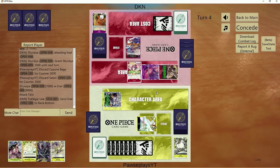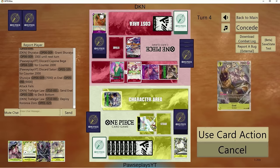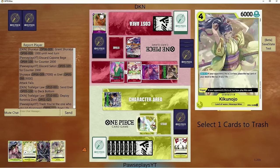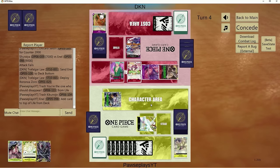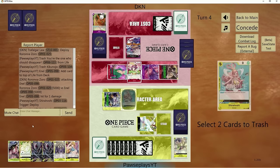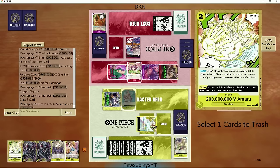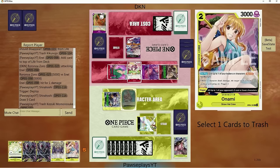That goes up to 5 for the rest of the turn. What could he possibly play here? Maybe another blocker? He's trying to remove me here. I'll just use it and save Enel — I know it sucked because we had a zero cost event, but what are you going to do? I'd rather keep Enel. I don't know why he didn't try to kill the 7 cost there. Maybe he thought I had the counter in hand?